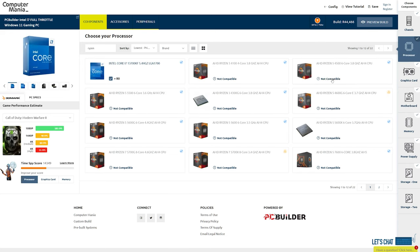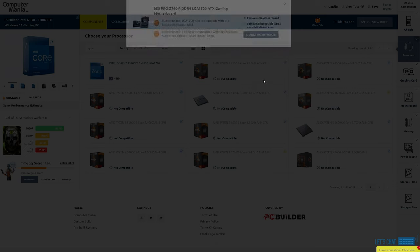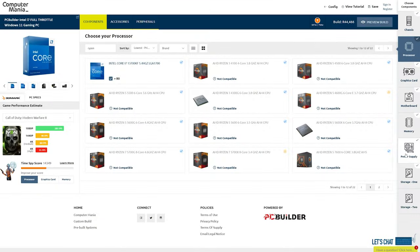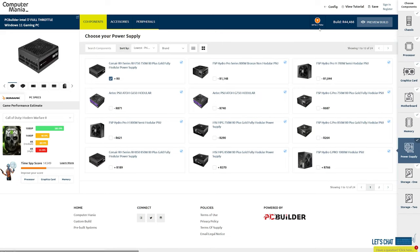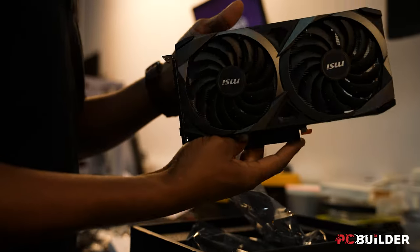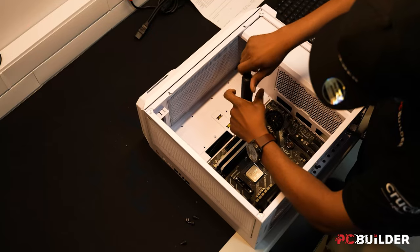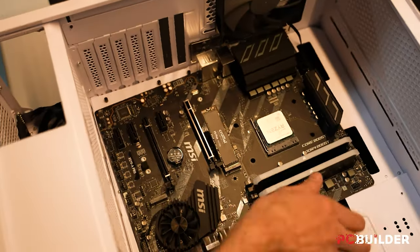The tool will even let you know if the parts you want to add aren't compatible with the rest of the build, and gives you a list of other parts that are compatible. PC Builder also keeps track of the power demands of your system and will let you know which power supply you'll need. It'll even help pick out the best peripherals to go along with your new system. Once you're happy with your new rig, PC Builder and Computer Mania will put it all together, install Windows for you, and you even get a free month of Xbox Game Pass.